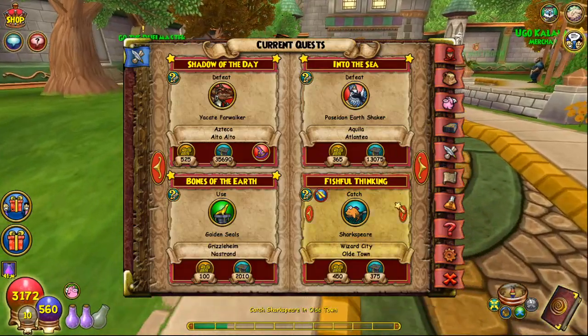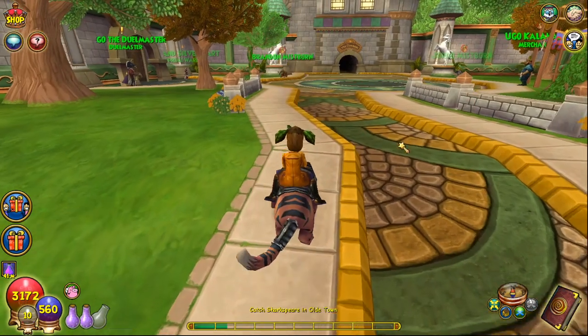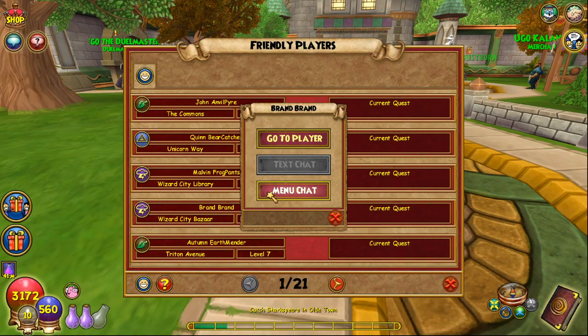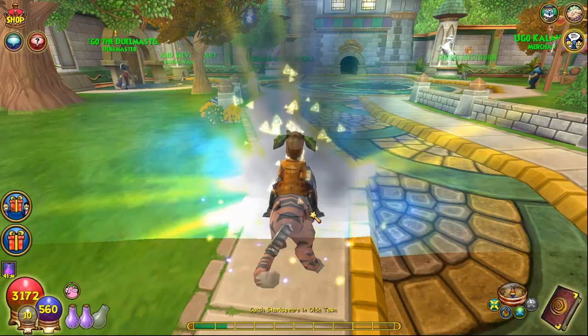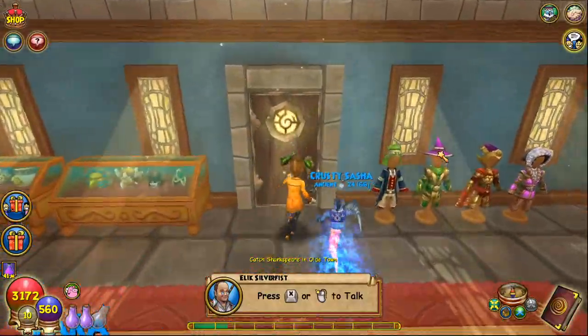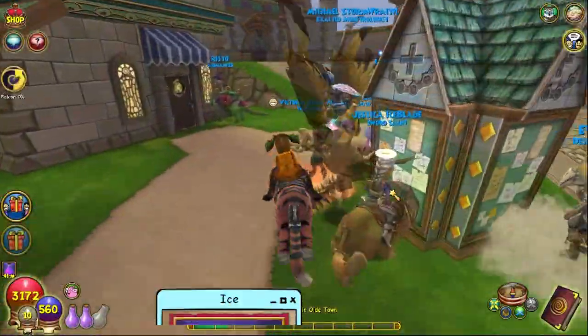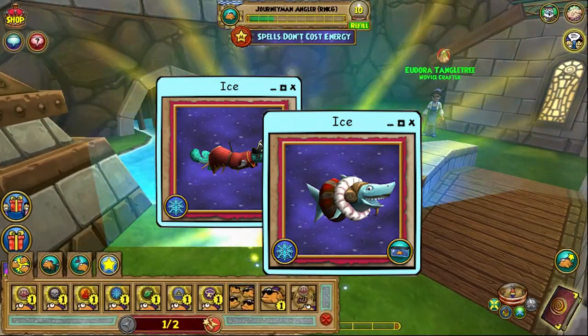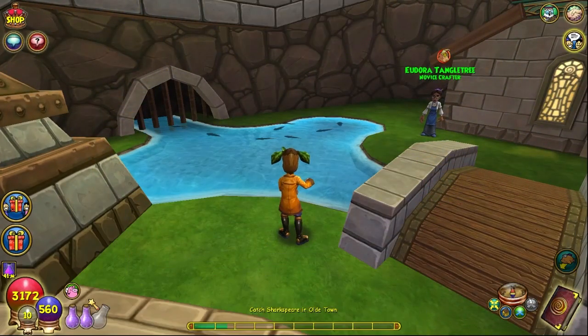The next fish is located in Old Town. I was too lazy to run all the way there, so I used the socials tab, found someone in the Wizard City Bazaar, ported to them, and then exited to Old Town. Both the garfish and the shark spearfish are ice fish, so just winnow ice.